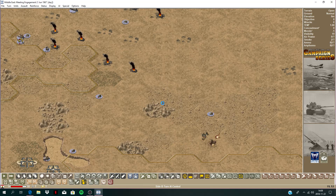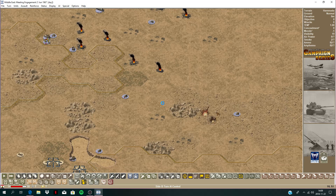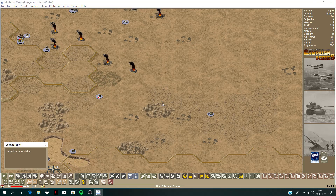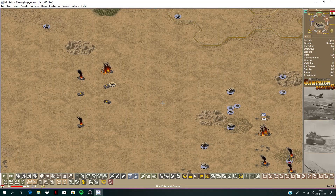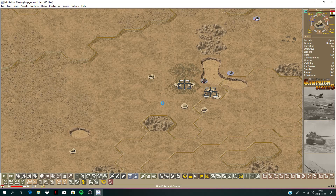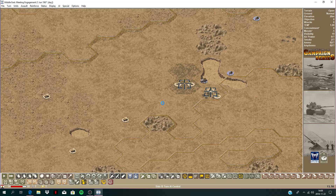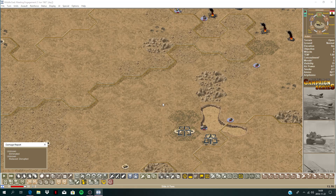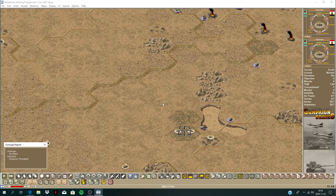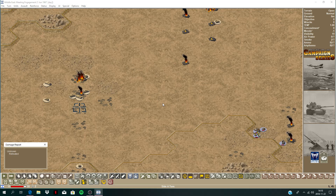Yeah, those mortars are firing — sounds pretty heavy mortars there. Let's see what he does with the tanks — he could engage my armor now. He didn't shoot. No effect. Took out a mortar team there. No effect on his cars. That one retreated — good job.